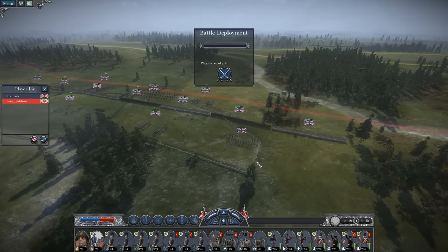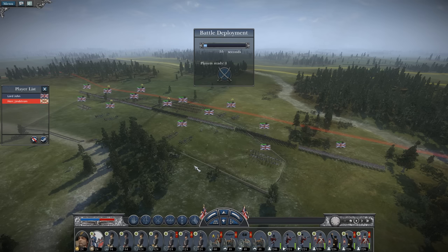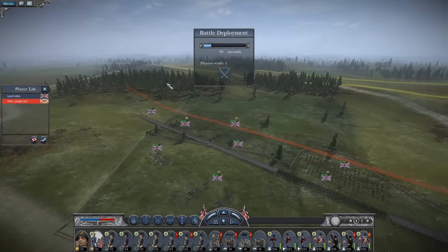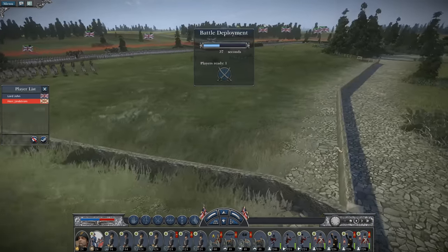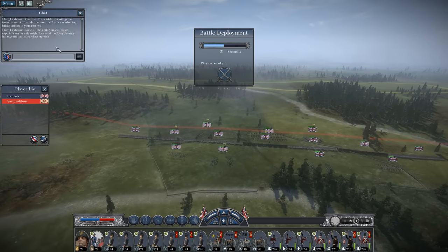Enough talking — we want some raiding to do, so let's see how this goes. It's going to tick down and then we're ready. I imagine the Spanish are going to have a lot of guerrillas in these tree lines. Since I am actually defending, we're going to try and hold this kind of pig pen — or animal corral, whatever you want to call it. Some of the units you'll notice, especially on my side, might have weird-looking textures.